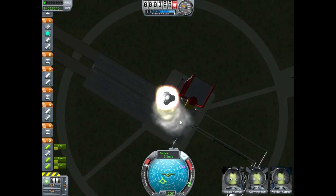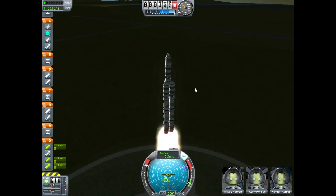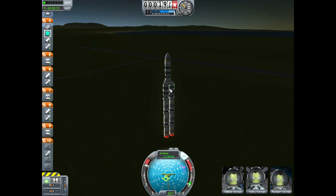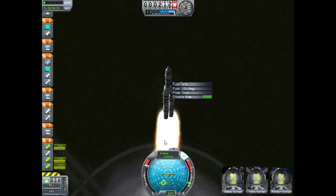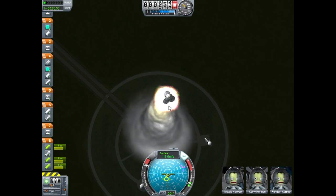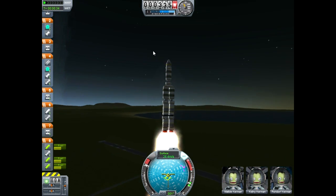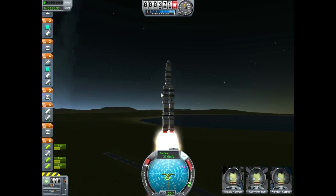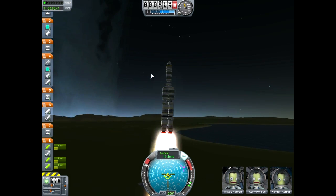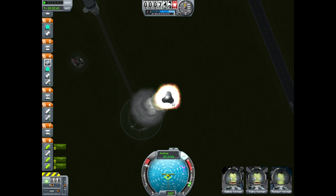Just getting off the launch pad is step one. Now it's going to be easier and easier for every single set of solid fuel boosters that we have. We probably just killed like half of the people in the launch area, although they probably shouldn't have been standing there anyway. I wouldn't necessarily say this was encouraging so far, but we're definitely not dead as of yet, despite the fact that our ship is wobbling just a little bit.